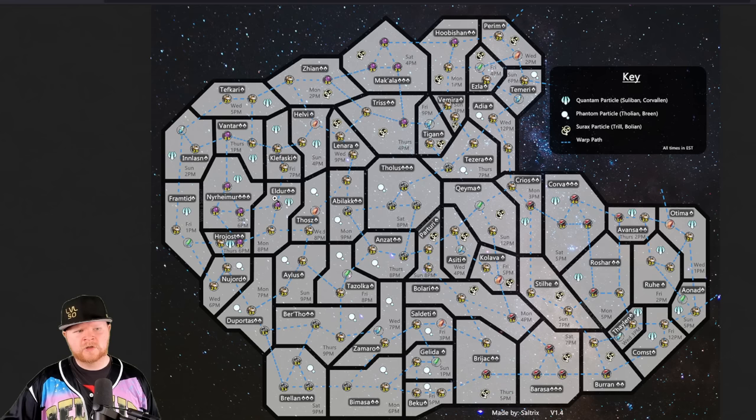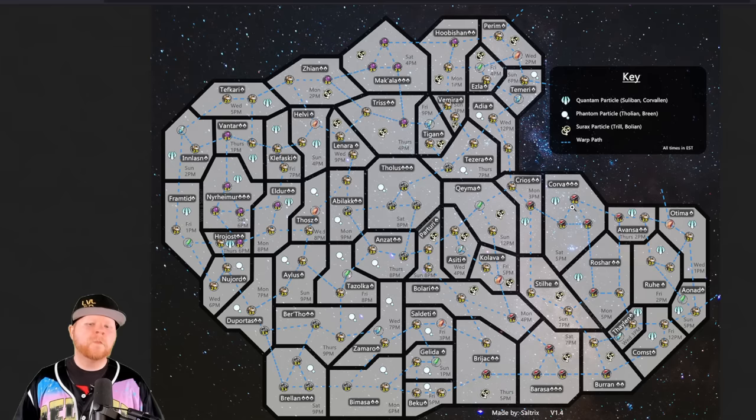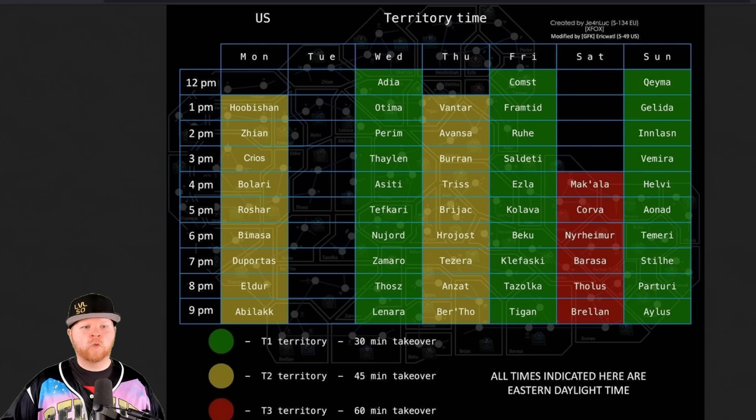There are different ways to maneuver and make this happen. You've got three-star options over in Neomer, Brelin, Barasa, and Korva. For example, you could have Korva, Prios, Tezira, and Adia — that gives you two of the particles — and then just grab Ezla to round it out. There are ways to make it work if you want to maneuver around.